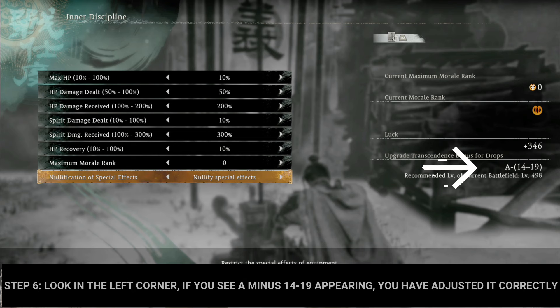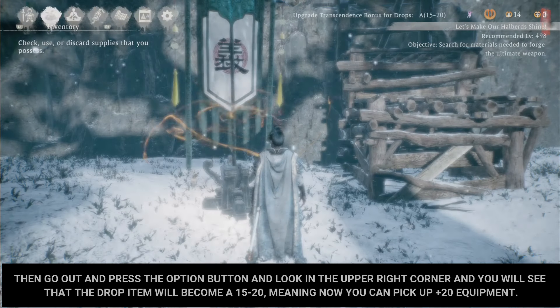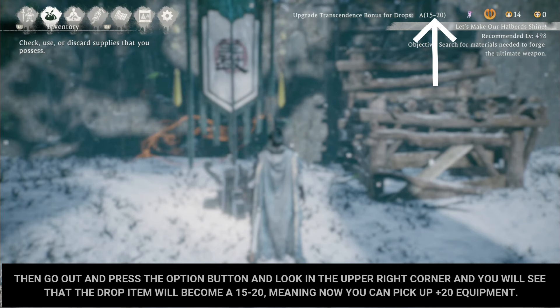Make sure the last entry says Nullify Special Effect. Step 6: Look in the left corner — if you see a minus 14 to 19 appearing, you have adjusted it correctly. Then go out, press the Option button, and look in the upper right corner. You will see that the drop item will become 15 to 20, meaning you can now pick up plus 20 equipment.